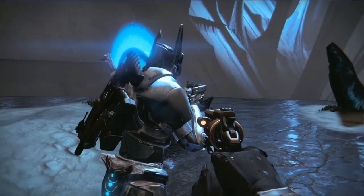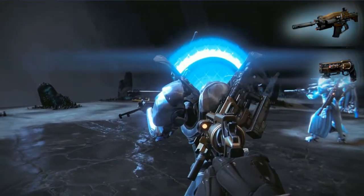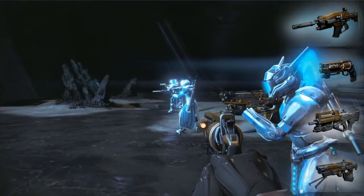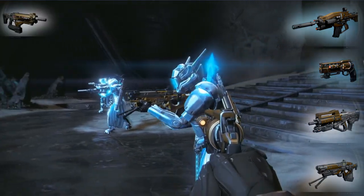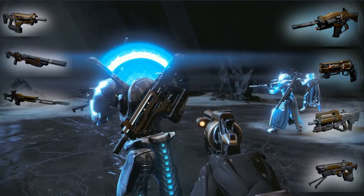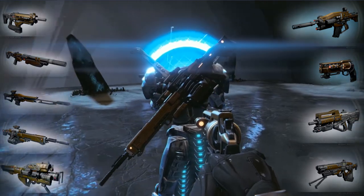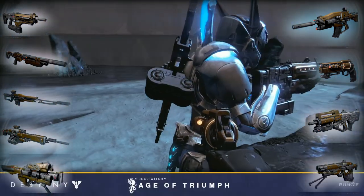The Raid weapons you can get from Vault of Glass include Atheon's Epilogue, the Fatebringer, Praedyth's Timepiece, and Vision of Confluence — those are the primaries with Adept versions. You can also get the Praetorian Foil, Found Verdict, Praedyth's Revenge (which I'm really excited for — I never really used that sniper in its prime), the Corrective Measure, and Hezen's Vengeance. Those are all the weapons from Vault of Glass, now at 400 light.